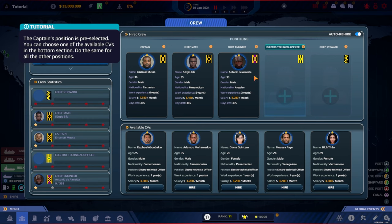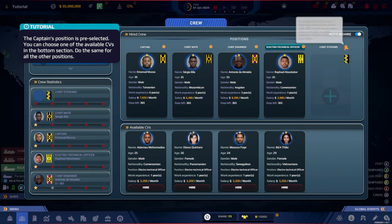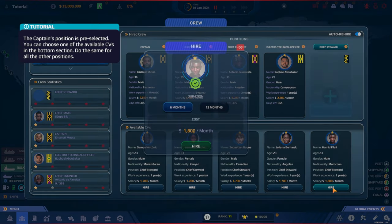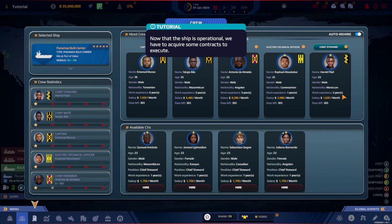The Chief Mate is second in command and mainly responsible for the ship during a voyage — a more experienced Chief Mate minimizes the percentage of negative events. For the Electro Technical Officer we have Vietnamese, Senegalese, Panamanian, and Cameroonian options — a couple of Cameroonians at the same price and experience, so it doesn't matter much. The Chief Steward handles food and cleaning departments, which is important for ship morale.